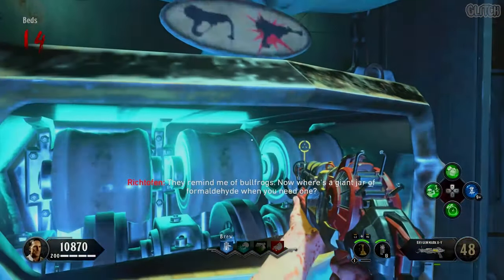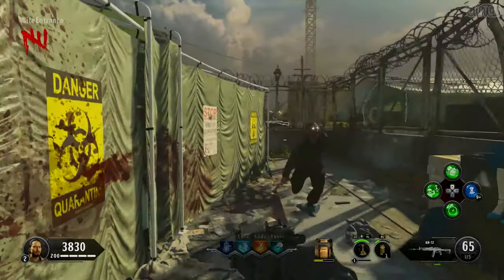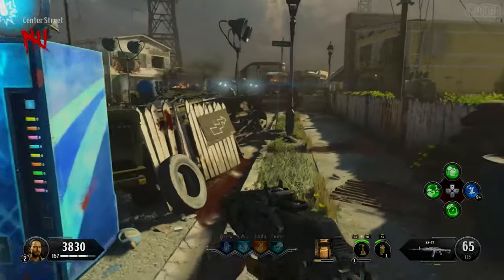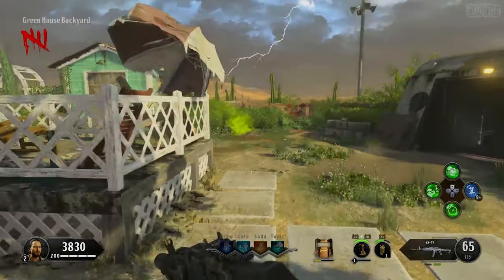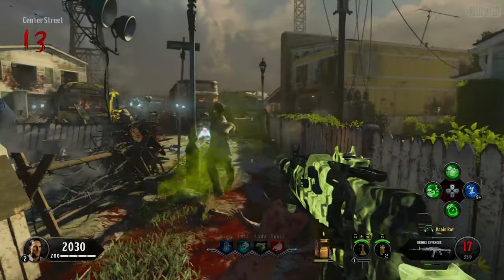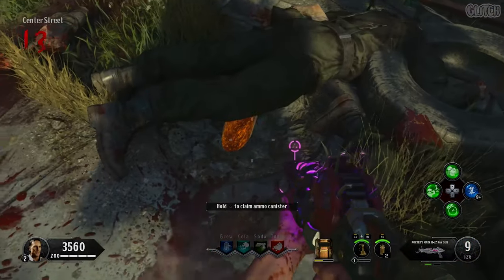The next one we're going to do is the Mark II Y, or the orange ray gun. To begin this, you'll need to double upgrade a weapon until you get the brain rot ammo type. After that, head up to the town and look for a pile of dirt giving off a green mist. You can find a pile in the center street area right by the brew perk, one in the backyard of the greenhouse, and one to your right in the backyard of the yellow house. Get a brain rot kill near that green pile, which will cause the zombie to dig up a canister that you can pick up.